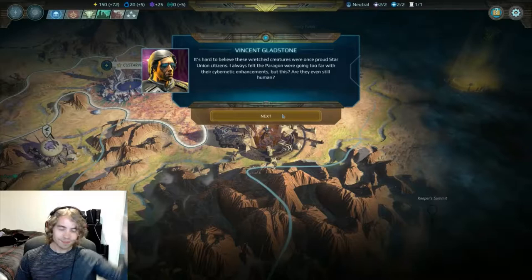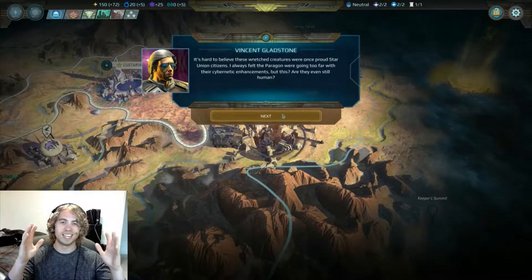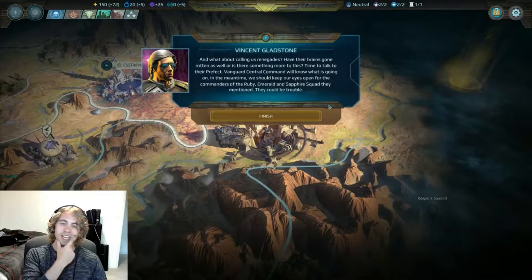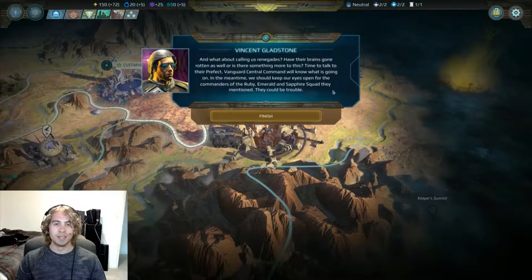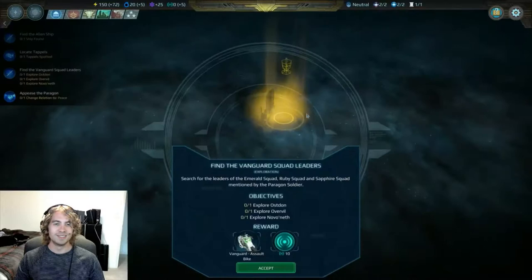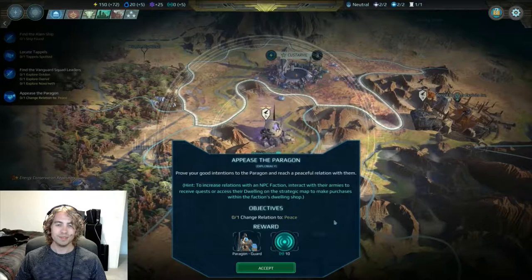'A sleeper mission? Impossible — there are no more ships arriving from the void. You'll speak with the Prefect.' It talks about this in the prologue — basically the Star Union was like a thousand-planet utopia, and then some kind of cataclysm befell them so now everything's gone to hell. The Paragon people are cybernetically enhanced — 'are they even still human?' Time to talk to their Prefect. Vanguard Central Command will know what's going on.